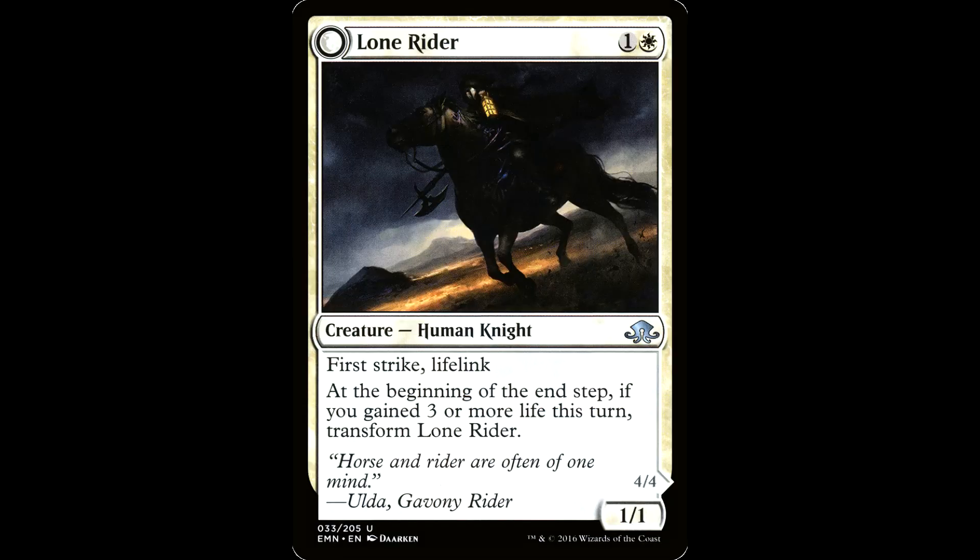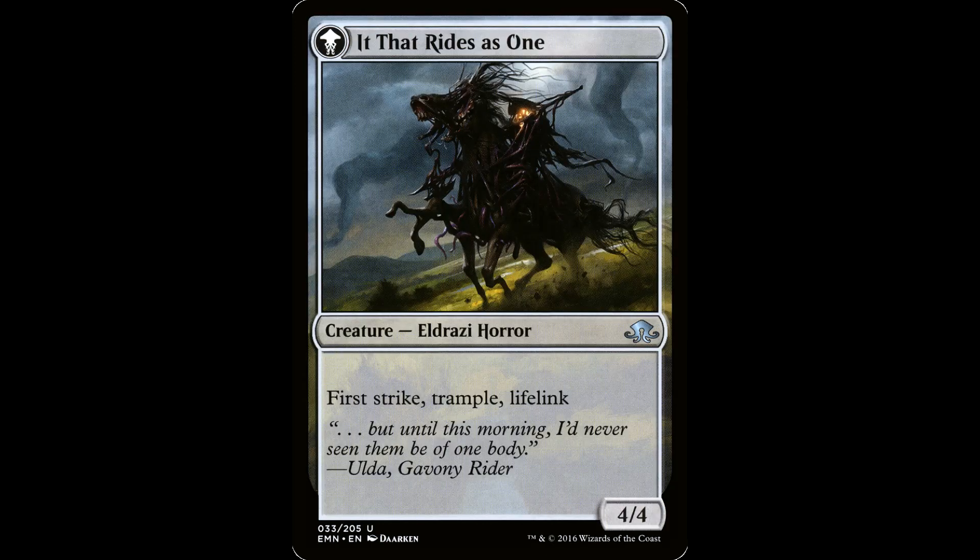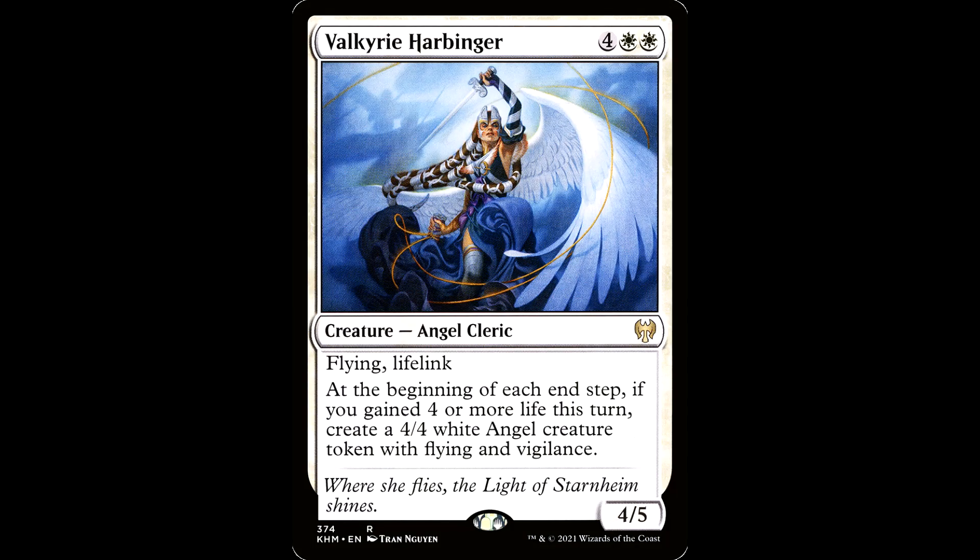You want some hipster credibility with your buddies? Play the Lone Rider. One and a white for a creature, human knight, it's a 1/1 with first strike and lifelink. At the beginning of the end step, if you gained three or more life this turn, transform Lone Rider. It transforms into It That Rides as One — a creature, Eldrazi horror, it's a 4/4 with first strike, trample, and lifelink. This guy just casually merges with his horse like Ludwig the Accursed from Bloodborne. What the heck, dude? Leave that horse alone.